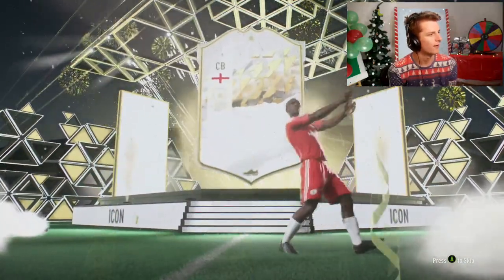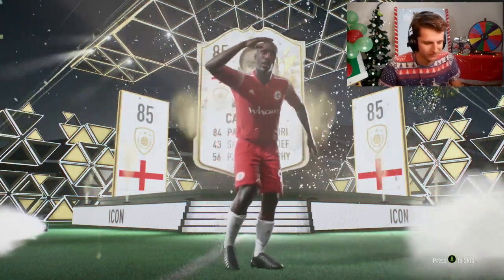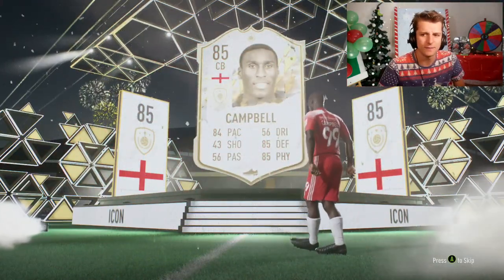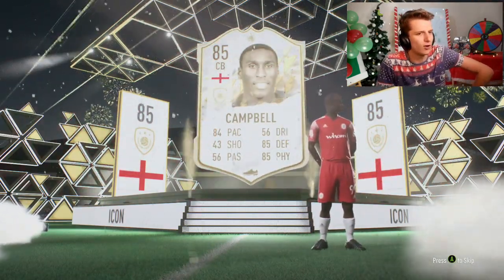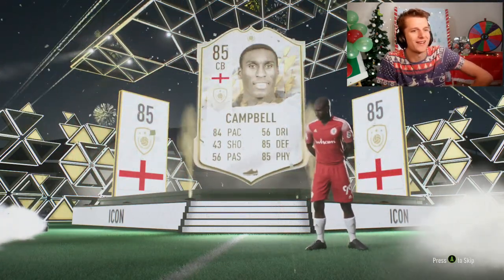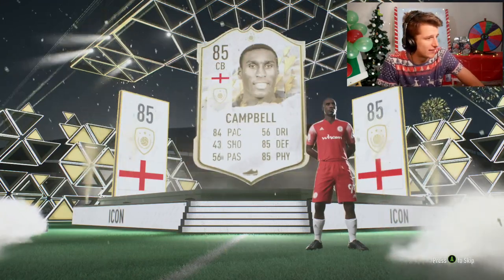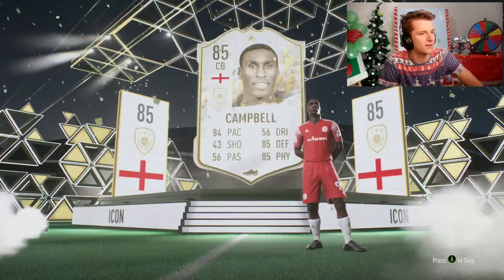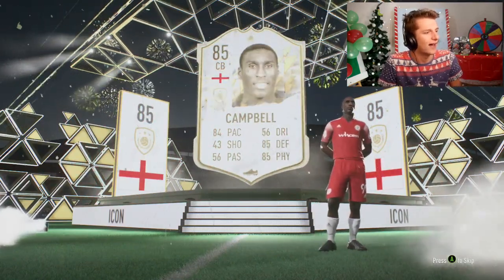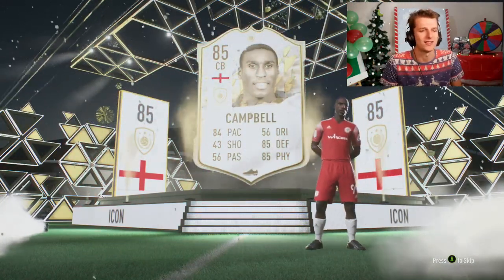We've done a little bit of trading and had a little bit of money in the club, but let's open the base icon pack and see if six or seven hours of trading was worth it. Sol Campbell! He's worth more than the SBC - about 50k more than the SBC cost. Would I want to do eight hours of trading for a Sol Campbell? Not a hundred percent - it's not like I walked out with an Inzaghi or a Petit. But it's really not the worst. Hopefully you guys have enjoyed this and it's helped you with shadow trading. Thanks for watching - we can always do more tutorials in the future.